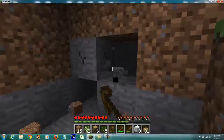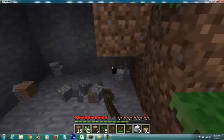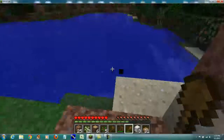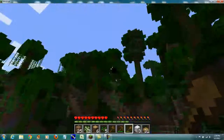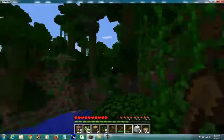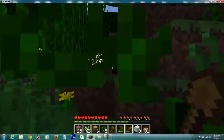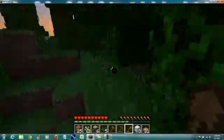I started my 1.2.2 world yesterday when it first came out. The first biome that I came to was actually the desert, and it had two NPC villages right there. So I started out with all kinds of wheat and food was not a problem. I think I got spoiled with it.